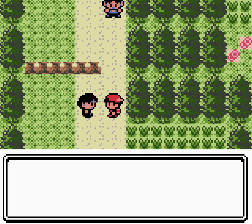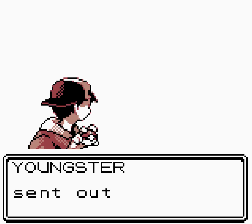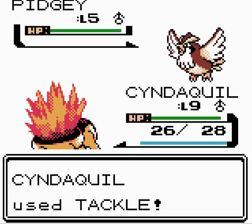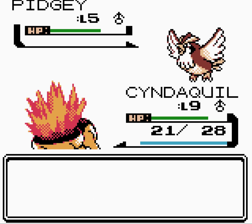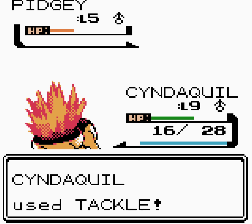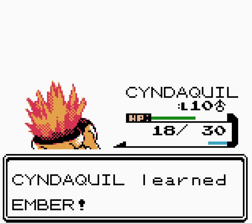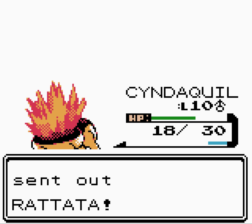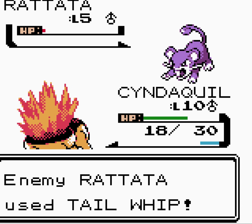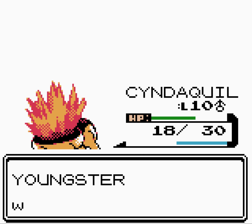We slow things down and start taking on trainers. A trainer challenges us — 'You look weak, let's battle!' I think the battle text may have changed. We've got a Pidgey here at level five, and we're at level nine. Because it's a trainer battle, we get advanced experience, which is really useful. I think the level cap is 20 — we can reach level 20 before the first gym. Cyndaquil learns Ember — that's amazing! That gives us a STAB move.